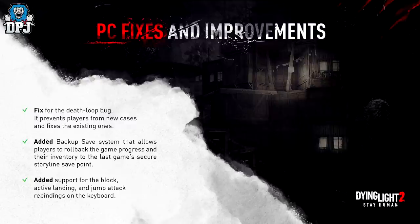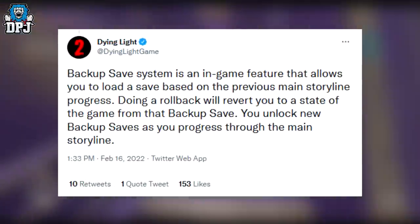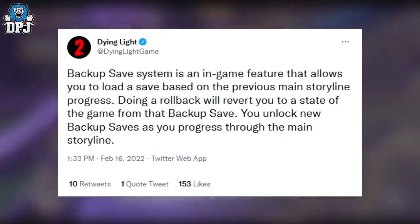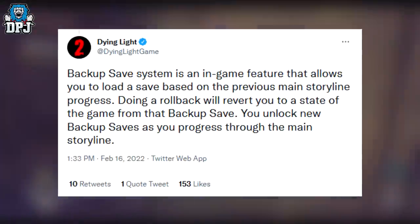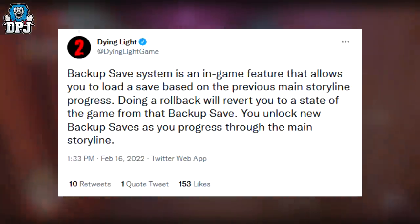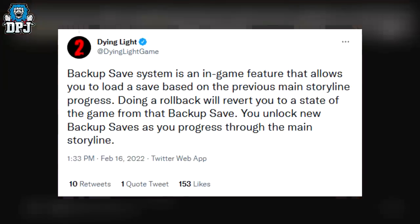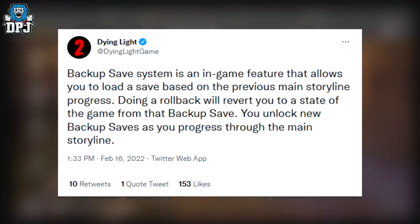They did mention a few more details on the backup save system. They say it's an in-game feature that allows you to load a save based on your previous main storyline progress. Doing a rollback will revert you to the state of the game from that backup save, and you unlock new backup saves as you progress through the main storyline.